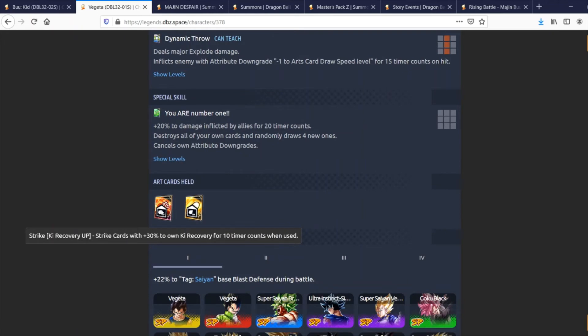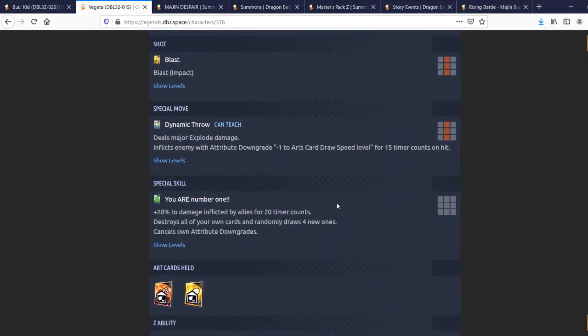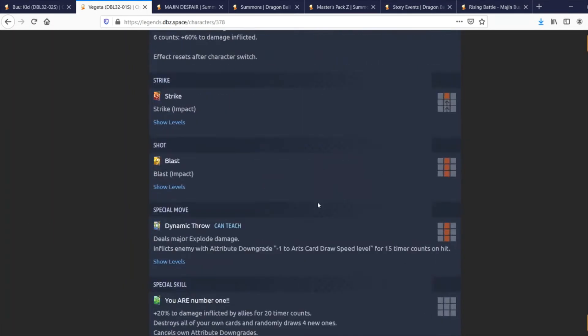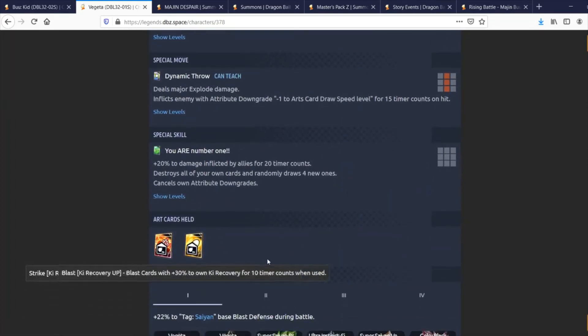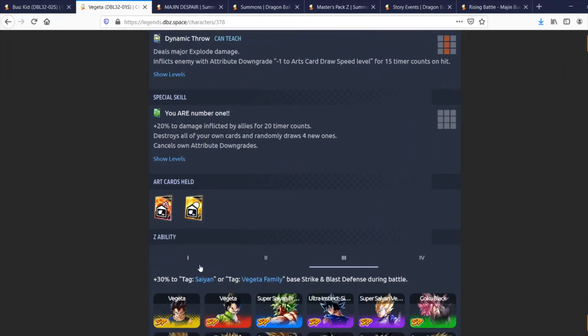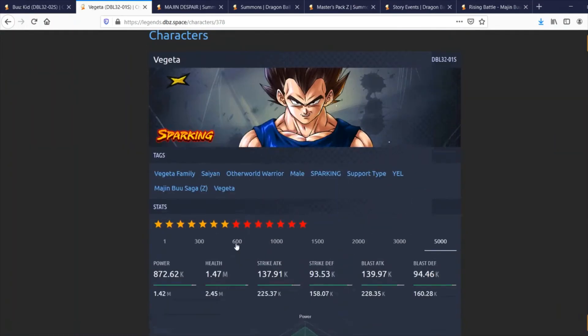Both of his cards give plus 30% to own Ki recovery for 10 timer counts, which is nice since this guy doesn't have card draw speed — recovering Ki at a decent rate helps. At six stars, his Z ability gives 30% to Saiyan and Saiya-Man Family both defenses, 35% at max level. Both these characters are pretty good — Kid Boo definitely has the better kit, but this Vegeta is going to be a very good support unit.